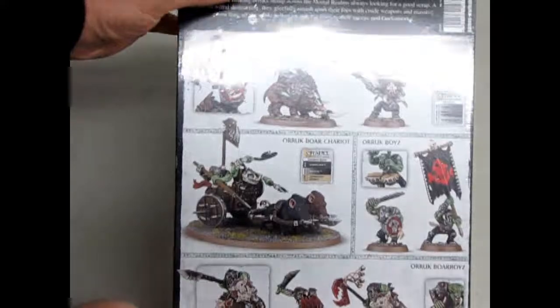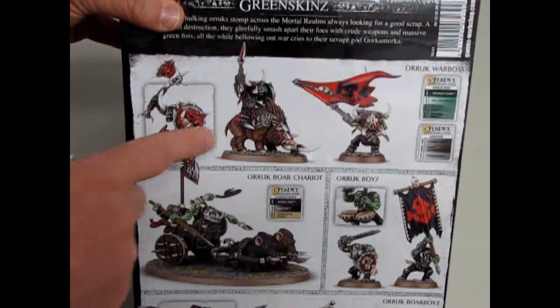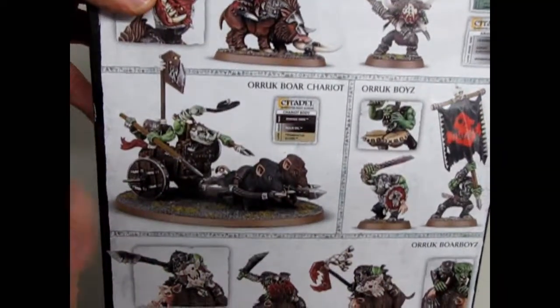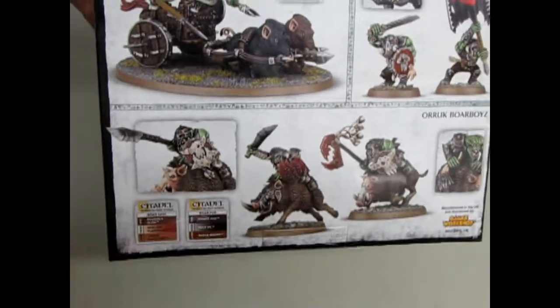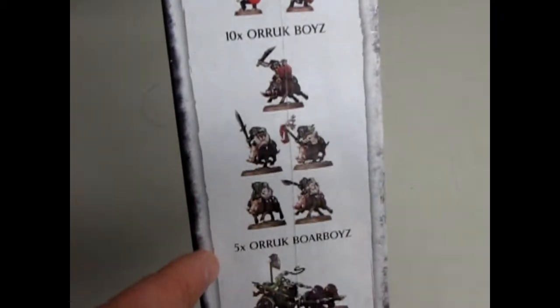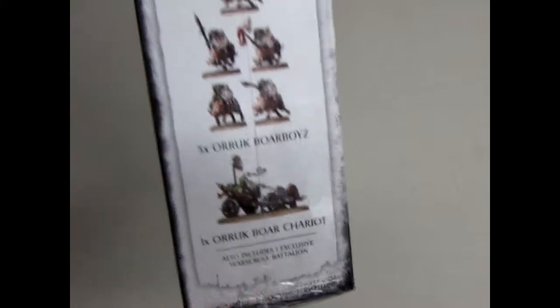Let's just tilt this to the camera. So you've got the orc war boss and the boar as well as the flag bearer, and Games Workshop gives you some of the paint colors. Here we've got our boar boy chariot and some of the orc boys, and at the bottom is our orc boar boys. They give you paint schemes and charts for when you come to paint, and it tells you how many you're gonna get. This box contains two orc war bosses, ten orc boys, five orc boar boys, one orc boar chariot, and an exclusive war scroll and battalion.